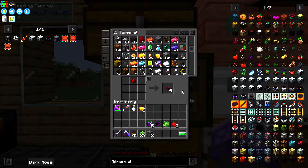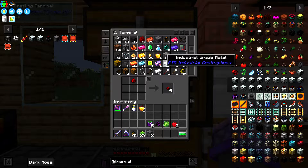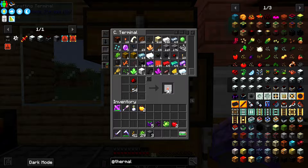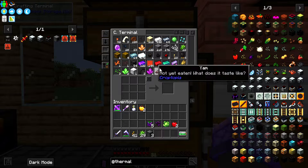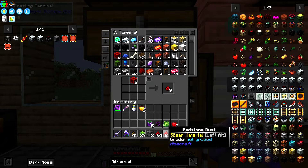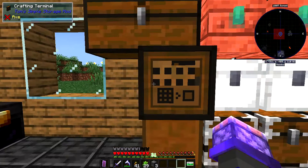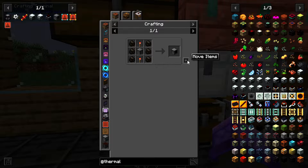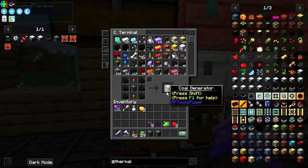We need redstone torches. I must have used all my broken-down redstone - not a problem. I gave myself a lot of resources but it's only enough to keep us afloat, it's not enough to keep us throughout the entire game. Now we can make our coal generator - I'll make one for now.